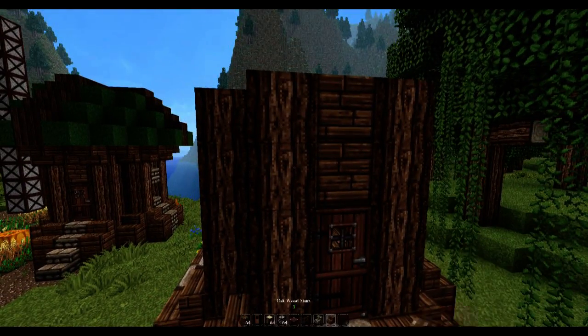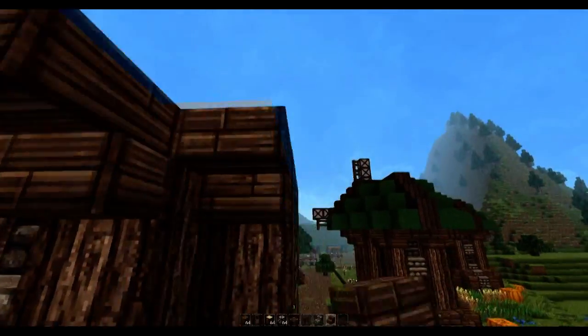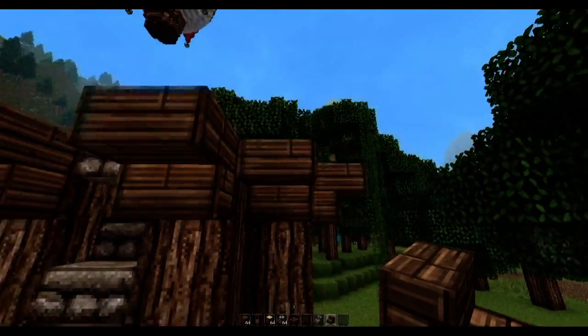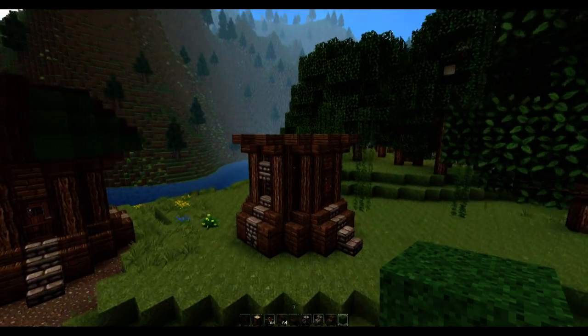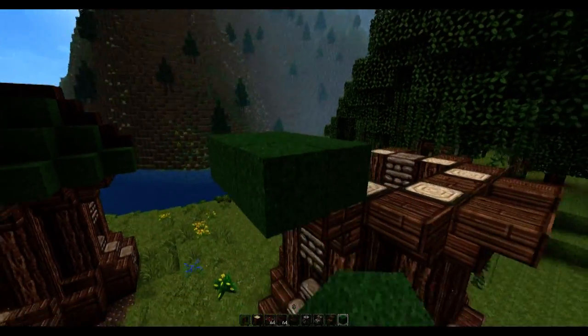Go back to some oak wood stairs and go around the top edge ignoring the centre. Now we can jump straight into building the windmill blades — grab some green wool and place it as follows: 1, 2, 3.